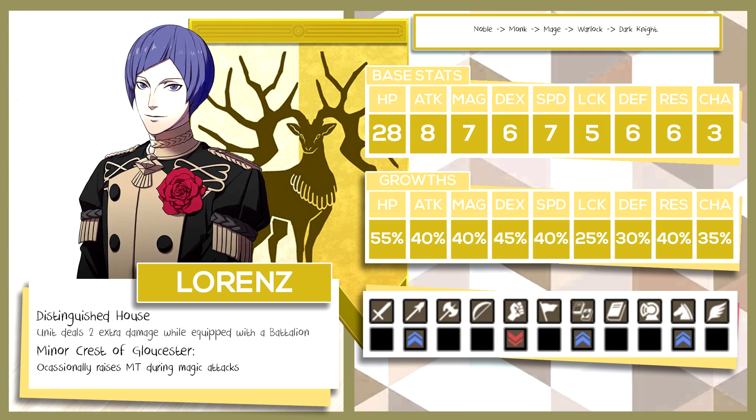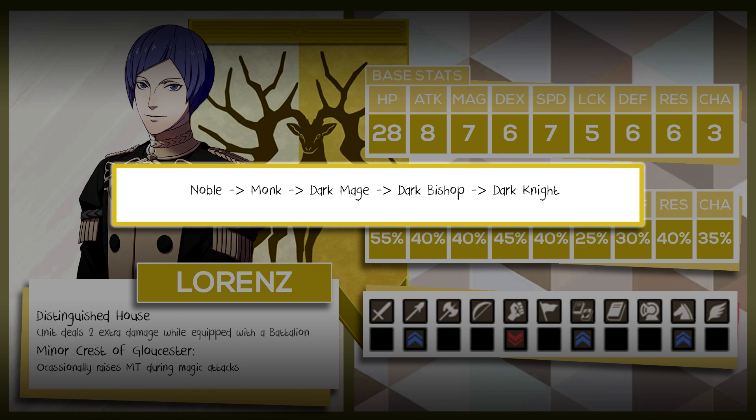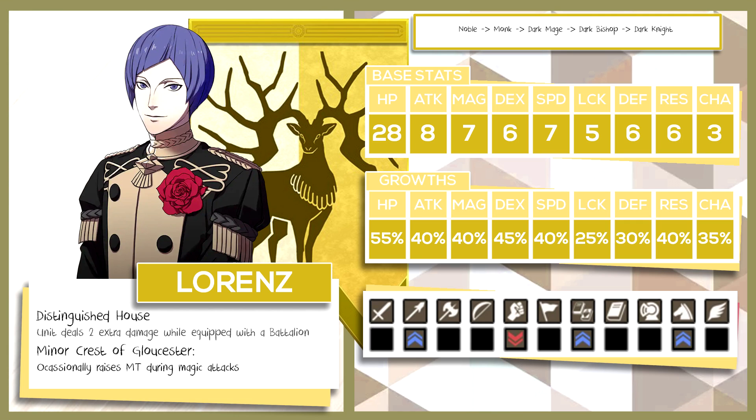Also, Lorenz is a great character and deserves to have his own relic — stop giving it to Lysithia! Or you can give it to Lysithia. You can have fun with your own game, but give Lorenz a shot, please. His second option is Noble into Monk into Dark Mage into Dark Bishop and finally Dark Knight. If you are willing to use 2 Dark Seals on Lorenz, he can also work as one of the better Dark Mages. His speed isn't going anywhere due to his spell's weight, so keeping him on a class without a speed growth bonus isn't that big of a deal — unlike for someone like Felix. Both the Mage and Dark Mage class give +10% extra magic growth, so his magic will likely overtake his strength if you go through this route.